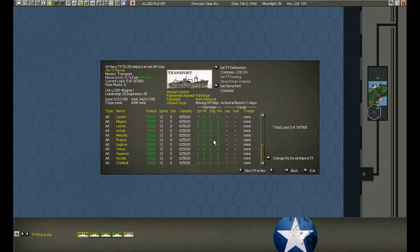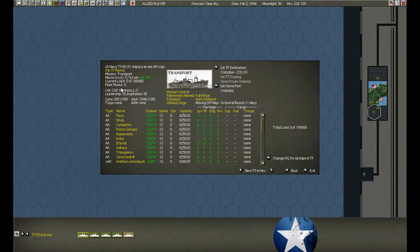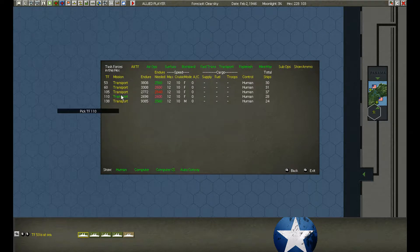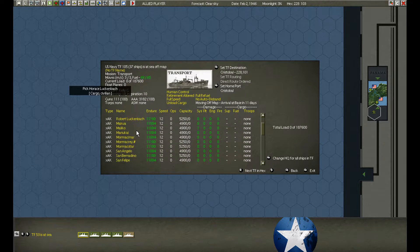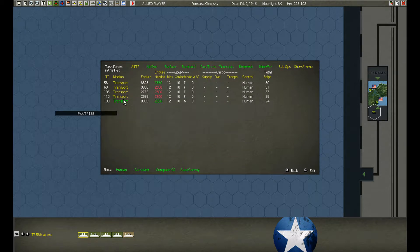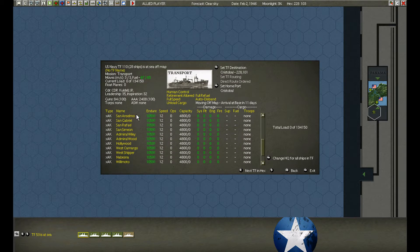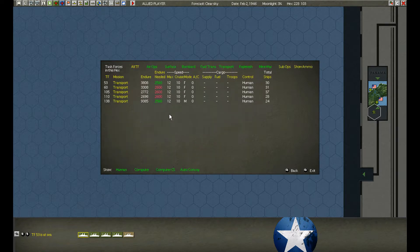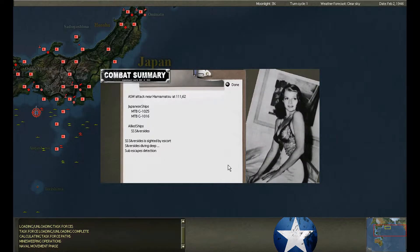Most of the ships heading to Panama are running full speed, and they're not taking any engine damage that I can see. So if all they do is burn a little bit more fuel, that's fine — burn the fuel. The ships aren't damaged. Silver Sides encounters motor torpedo boats but does not fire.